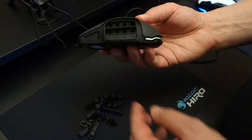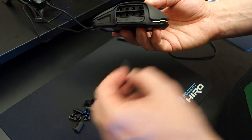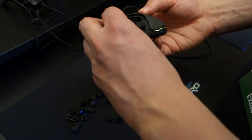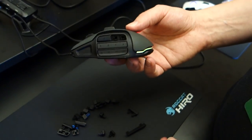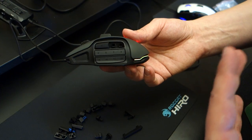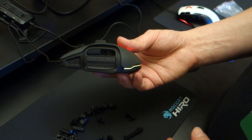So you could, for example, put these blank spots in down here. You just have to find the right ones — this is the one for the middle. And then you have buttons up here, and in this way you build your FPS mouse out of your existing MMO mouse.